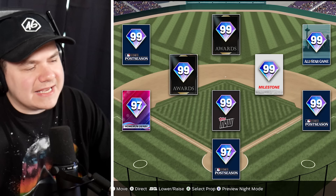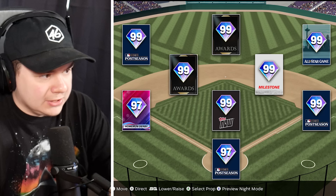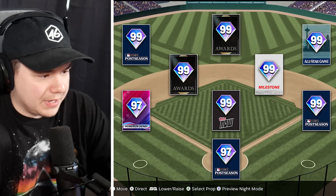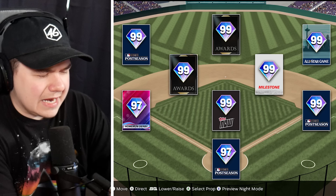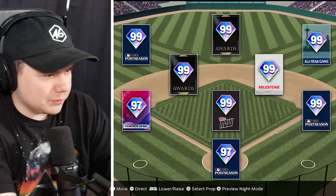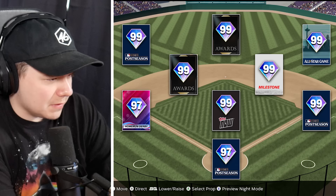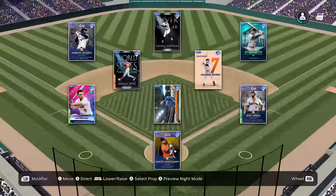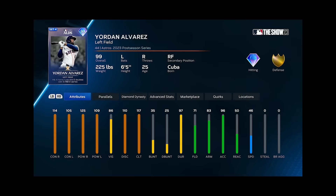Three 2023 postseason cards — this should be a pretty good team. Is this the Rangers? No, because you'd have Jonah Heim at catcher. The Diamondbacks? They wouldn't have a 99 Awards at shortstop. Maldonado at catcher, Abreu at first base, that would be 99 Yordan in left field — this has to be Houston. The Awards card at shortstop would be Jeremy Pena, Awards in center would be George Springer, and 99 Milestone Craig Biggio. This is Houston a hundred percent. Brian Abreu for the bullpen and Yordan on the bench.